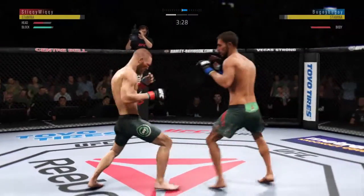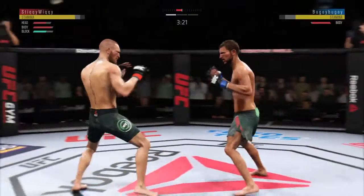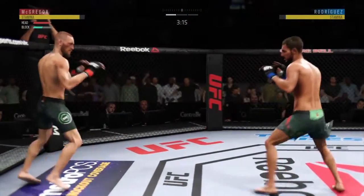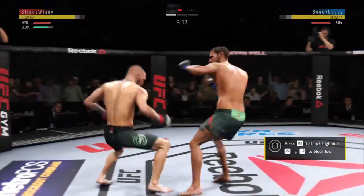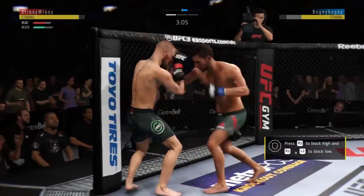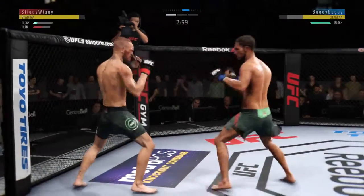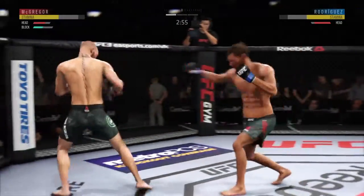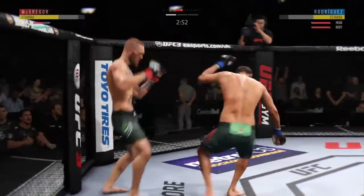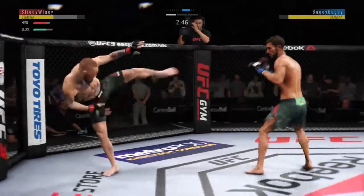Very good job of timing these punches. Beautiful, beautiful kick to the body. Doing an excellent job blocking here. Nice punch by McGregor. Going to the head kick — it's there. Nice power there with the left hook upstairs. Strong punch there by McGregor. Much improved defensively as he blocks the shot.